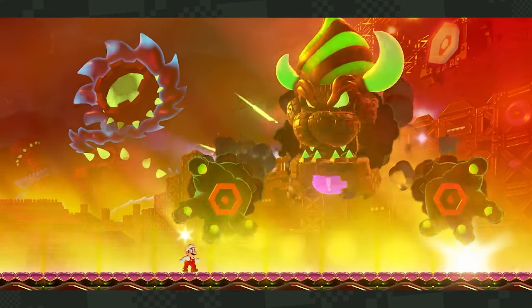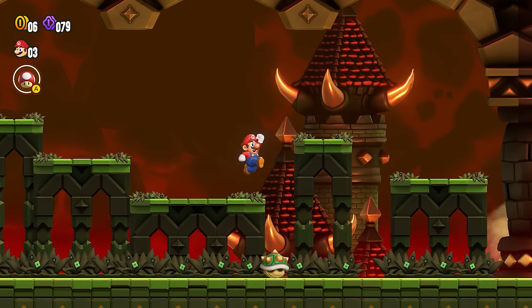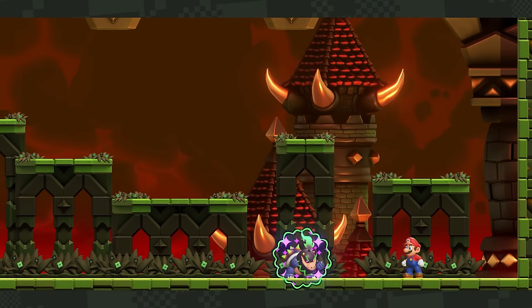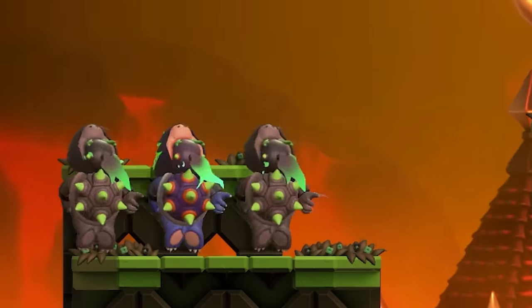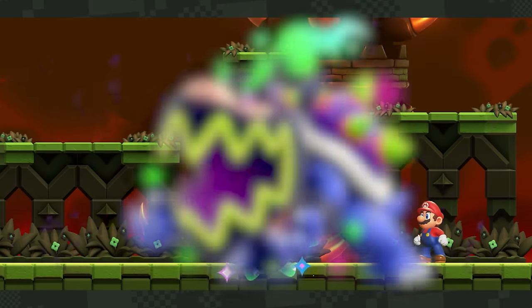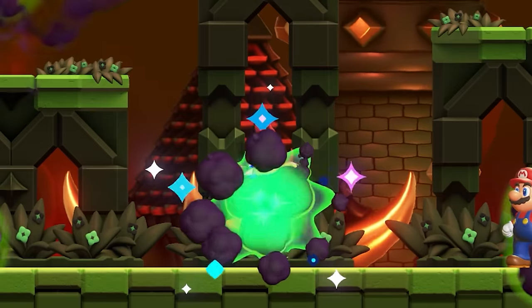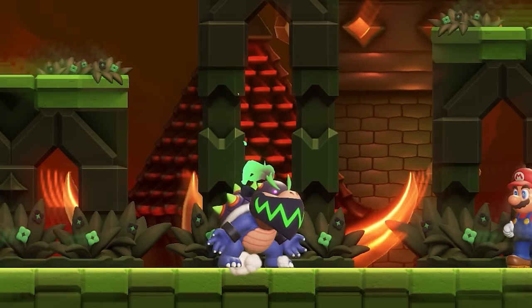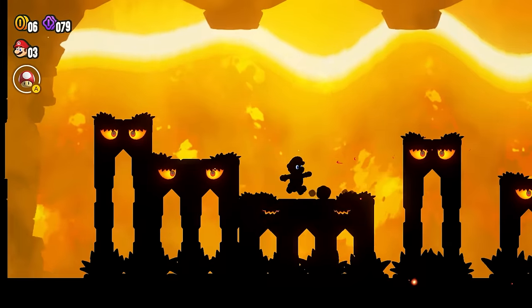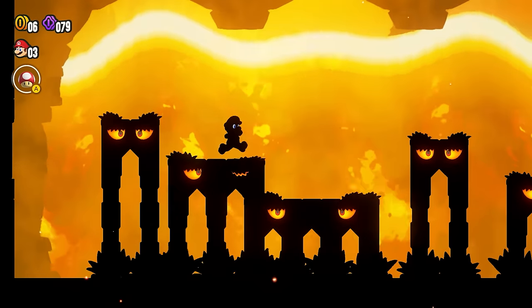Before we get to Bowser himself, it's worth mentioning Bowser Jr. in this game. He serves as an occasional boss throughout the worlds of the Flower Kingdom, and while he's on the ropes during his fights, Bowser will lend him his wonder power. Personally, I really like the design of this form — his hair bursts into a green flame, his bandana seemingly turns into a real mouth, and he has this menacing aura. As a transformation, I think it should stick around for a few more games. In this form, Bowser Jr. is able to manipulate the stage around him, giving the player more of a challenge in landing the last few hits.